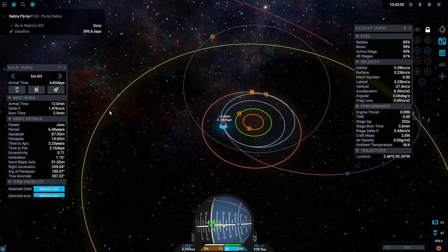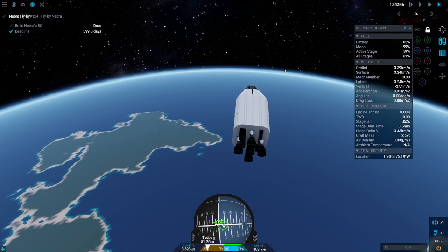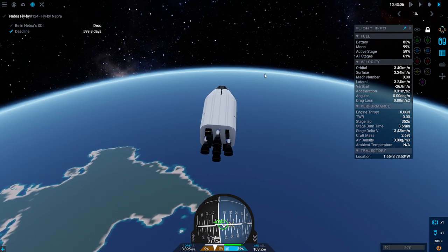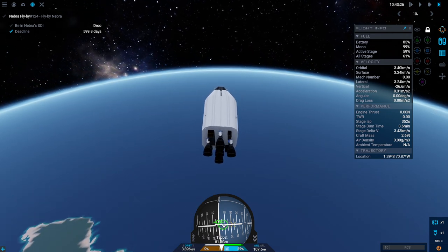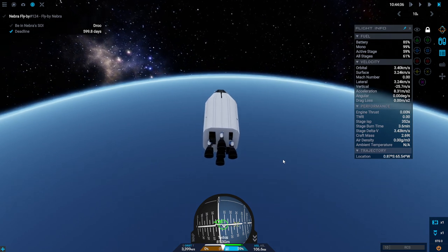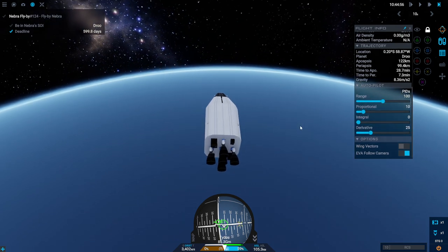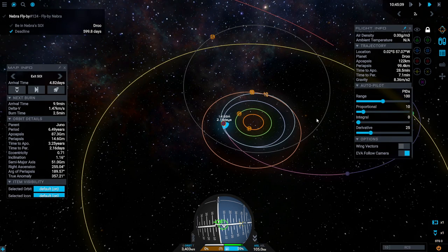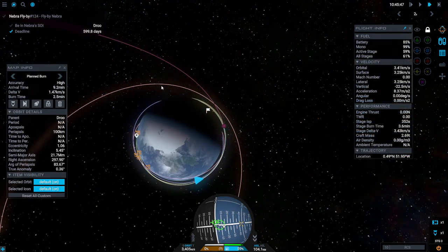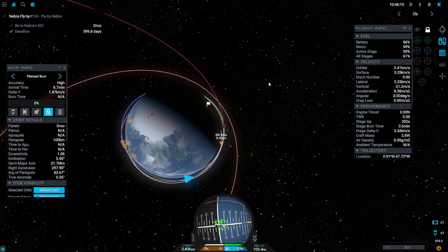This stage can more than handle that. Because I'm not going to be fulfilling the contract, we're definitely out for tech points. So if we can, what we're going to do is make orbit around as many of these moons as possible — at least fly by them. Burn time 2.5 minutes.